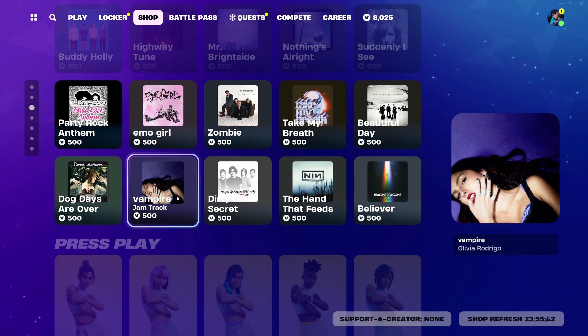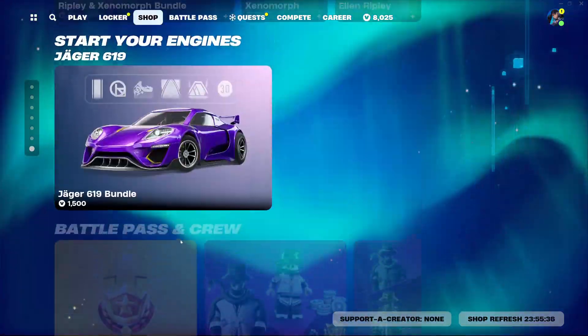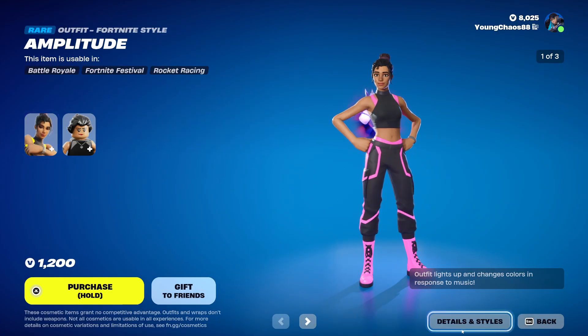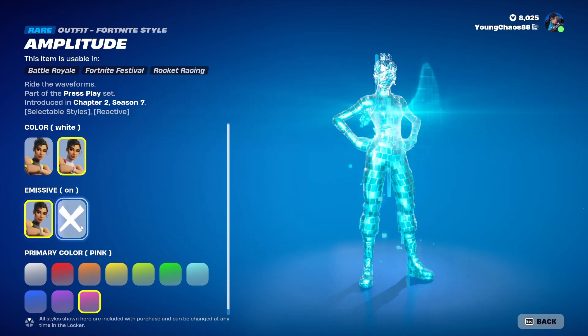We also have all the other jam tracks still in here from just weeks and weeks of them building up. Now going through the rest of the item shop, we have Amplitude returning. This is our outfit at 1,200 V-Bucks. The skin does include quite a bit of customization — we have a secondary white variant and emissive that you can turn on and off.